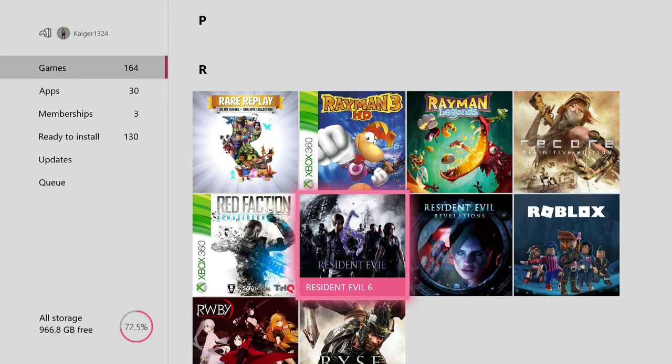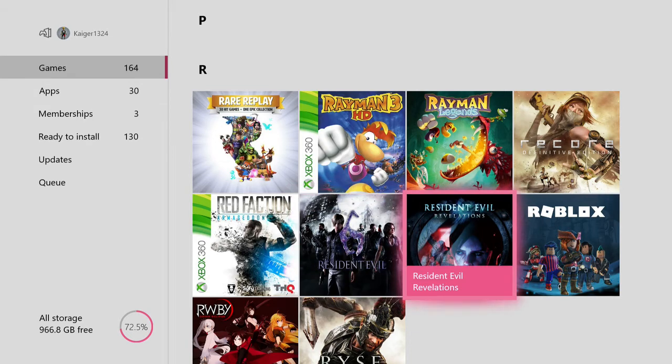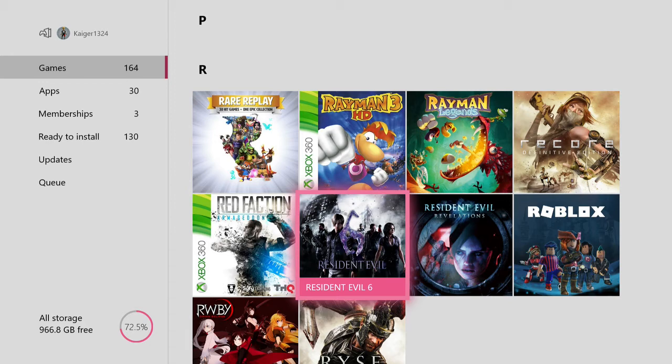Resident Evil 6 — I actually like Resident Evil 6, I don't care what anyone says. I love playing it, it's a good co-op game. One of the funniest things I did was play it with Ryan on the Xbox 360 — there's a part where you have to hold the spikes to stop things so he can get past, and I decided to let go and he got impaled, and he got a bit raged.